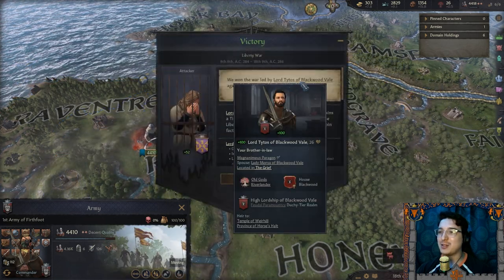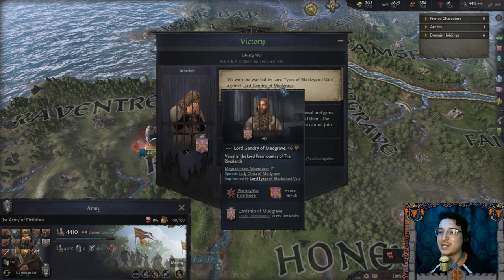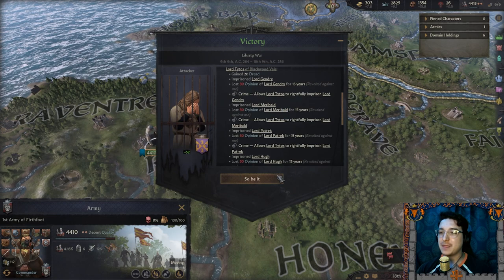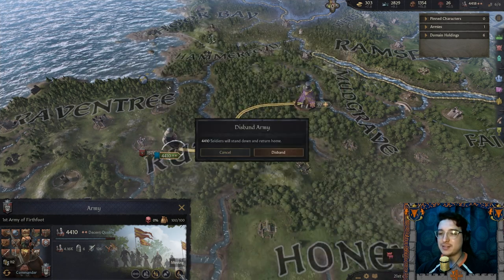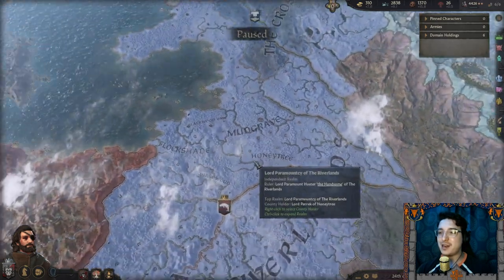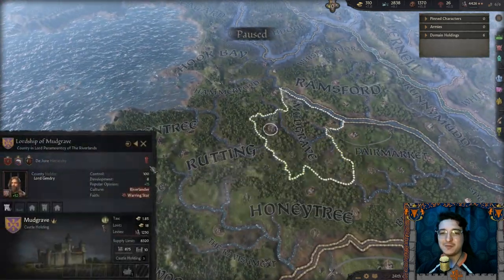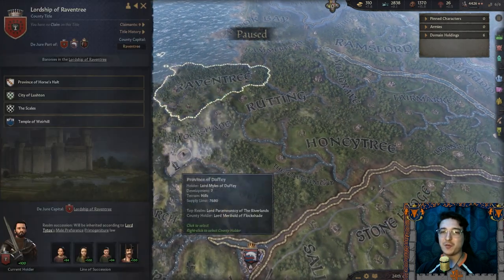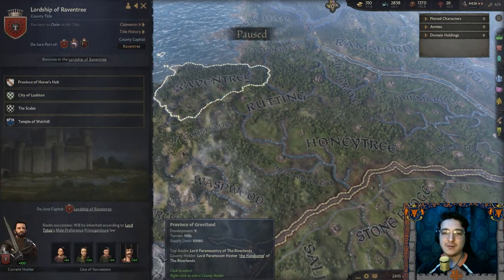We won the war led by Lord Tytos of Blackwood Vale against Lord Gendry of Mudgrave — we took him captive. So be it. Let me send my men home. Can I request another alliance with Tytos? Raventree — Lordship of Raventree. Very cool.